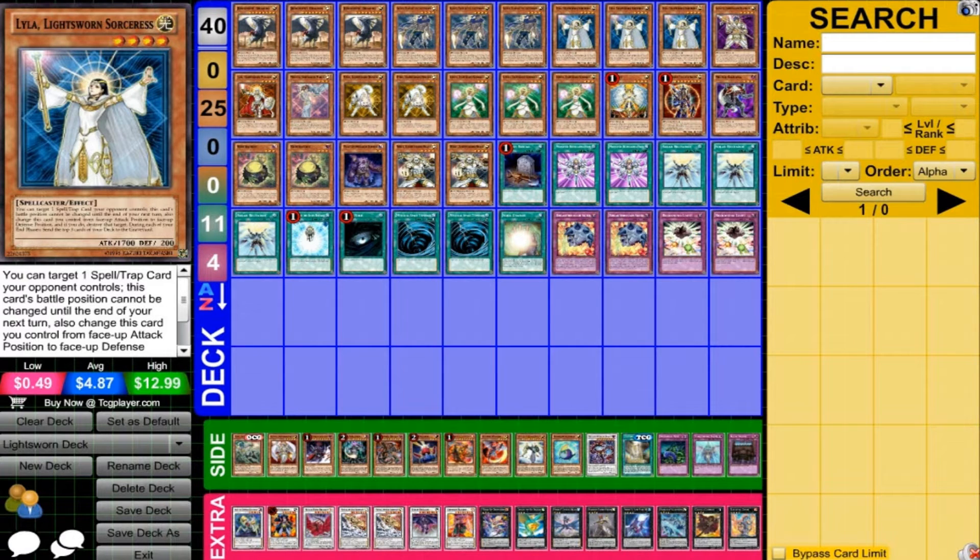Lyla is also a very important card — 1700 attack, not bad, and it can destroy spells and traps, so it's a very nice card to have. It usually gets run at 3 because of how good that effect is.